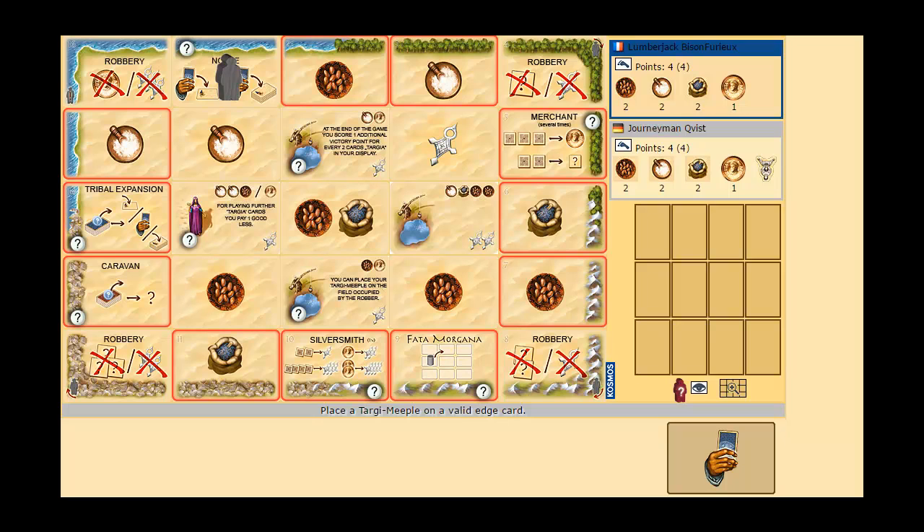It's kind of a worker placement game, but not in a traditional meaning. You have this layout on the board — 5x5 — and the edge tiles are always the same in the same order, but those in the middle are good cards and tribe cards. They always start with 5 good cards and 4 tribe cards, randomly dealt out.